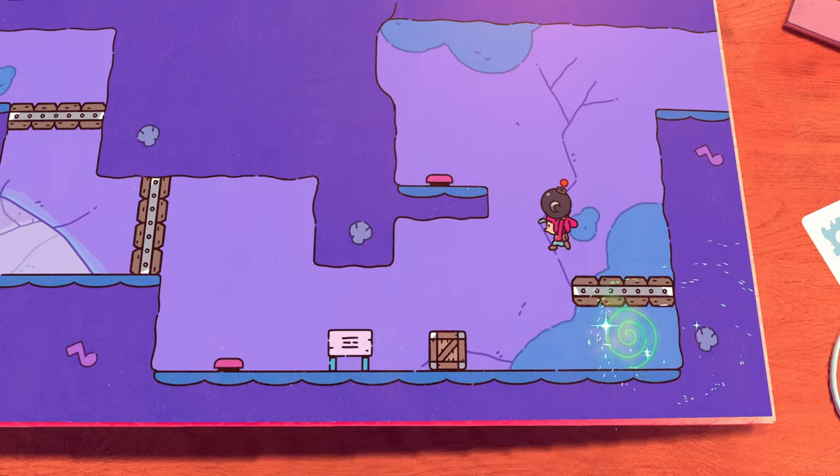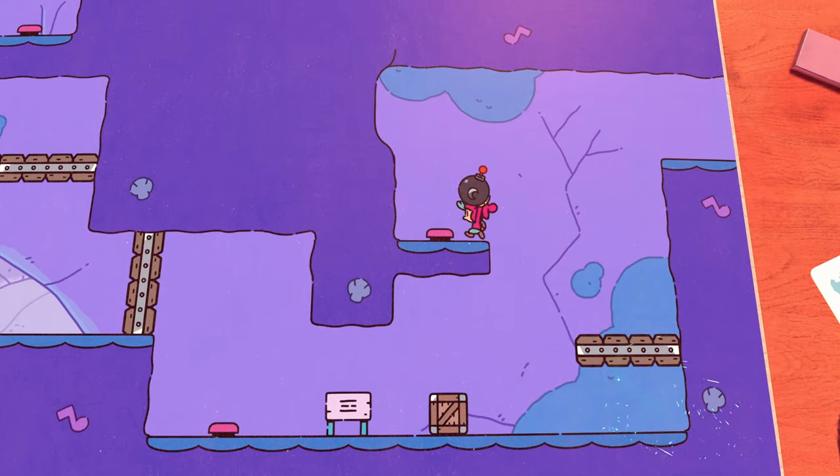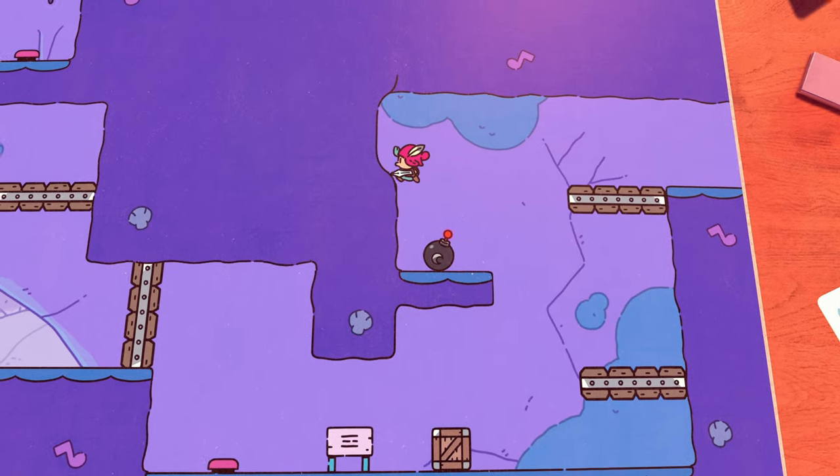In the next little cave, once you place the bomb on the platform or switch right here, go ahead and jump up to the left for your next scroll.